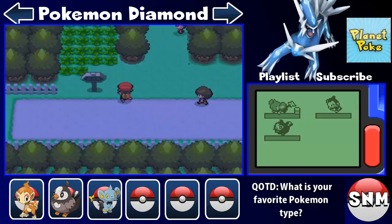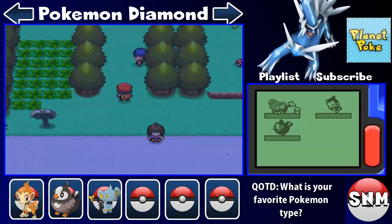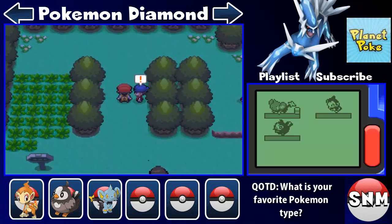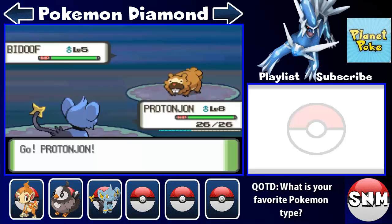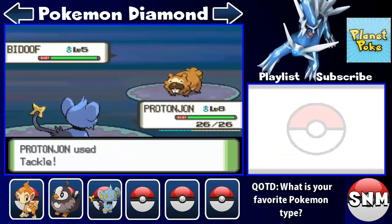This is Route 203. You can face that trainer right there. It's only during the battle that the speed-up is actually effective, and I keep pressing B.